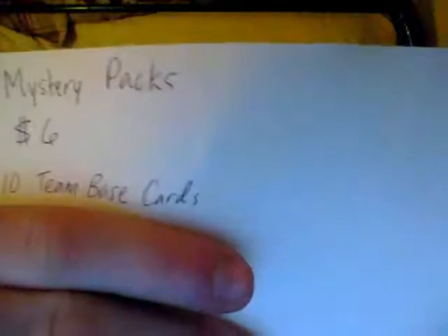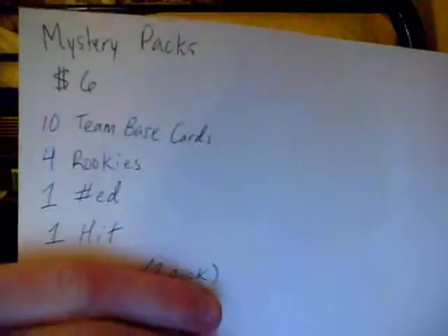There's ten mystery packs. Here's all the information — this is also gonna be the mystery pack numbering video. So there's six dollars each. In each pack there will be ten team base cards, which means like say I'm opening the pack and I see there's a Chargers card, that means you get ten Chargers cards — there'll be ten Chargers cards in that pack. There's tons of good teams like Falcons, Ravens. There's four rookies per pack, one numbered, and one hit.